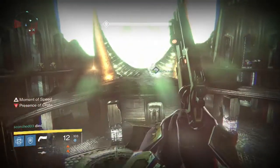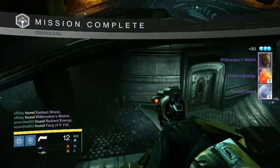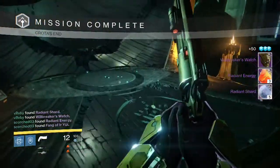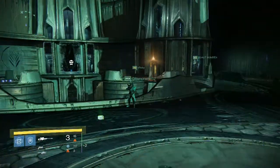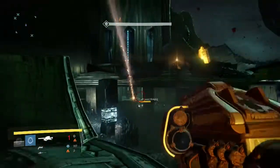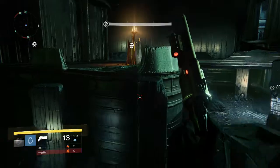Going into the Hard Mode Crota Kill, we get a Willbreaker's Watch, three Radiant Energy, and five Radiant Shards, and someone else gets a Dragon's Breath. I believe that was the only Exotic drop for that group.